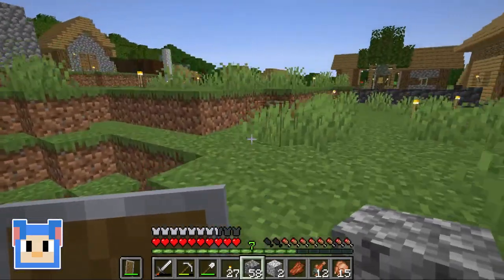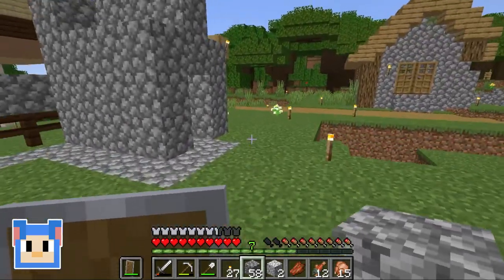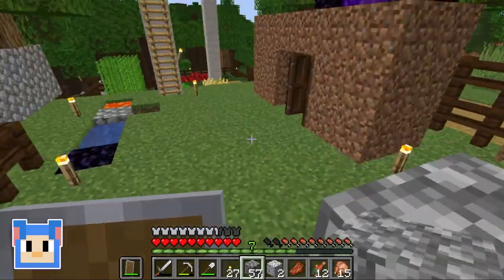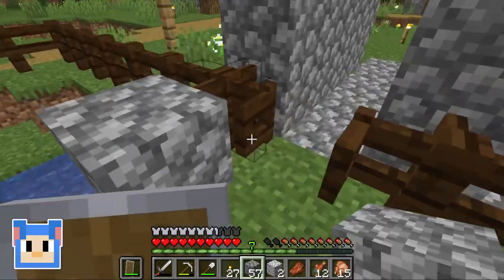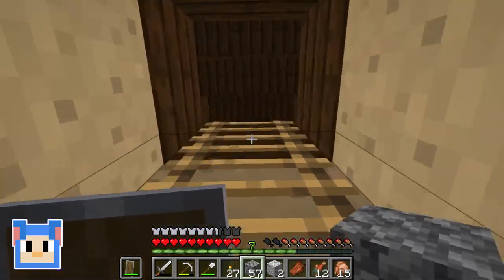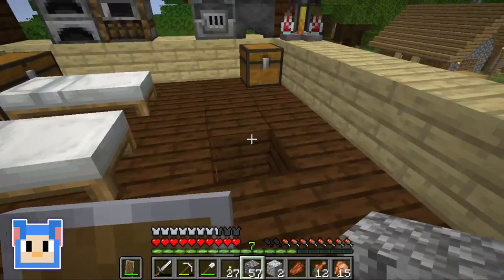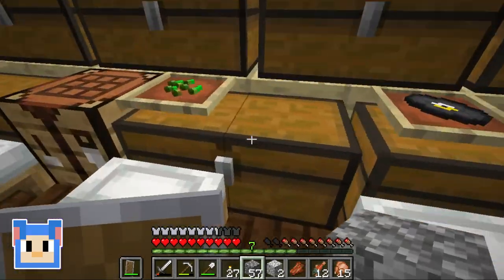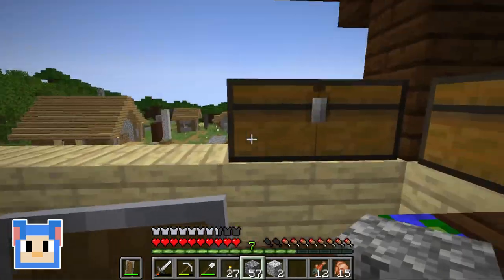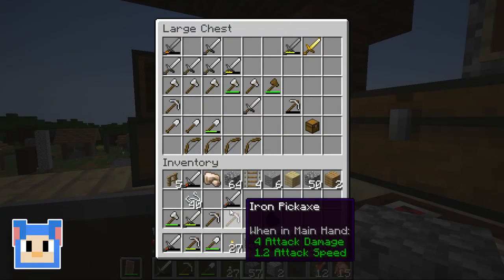Going to get some water. Is there anything else we need from up here that I can bring down? Maybe a crafting table — we have one down here, I think we're good. Get a couple pickaxes, maybe. Yeah, I can grab some pickaxes — we have so many, and by so many I mean three.